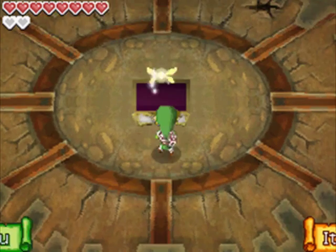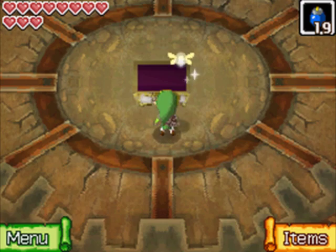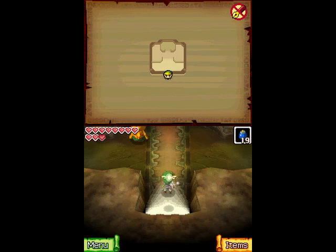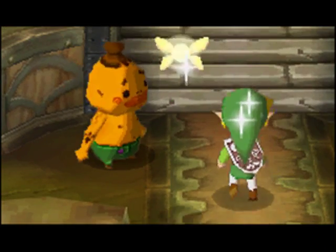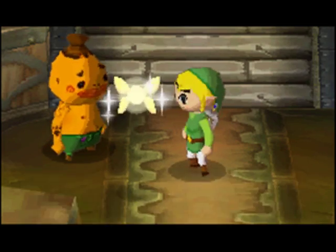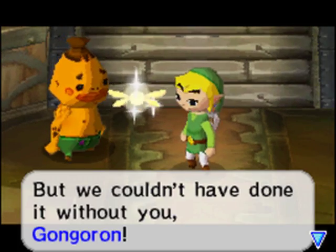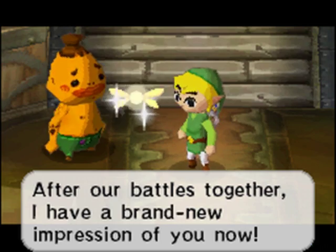The bridge comes back but we want ourselves a heart container, and that brings us up to 11 hearts - not too shabby. Let's go get our reward - Gongoron awaits us. You could've helped me fight that Dodongo, we could've double teamed him, it would've been amazing. But yep, hello Gongoron. The guy kind of woke up - he wasn't dead yet. But that's okay, we knew how to bomb some Dodongos. Thank you Gongoron, you're a cool guy.